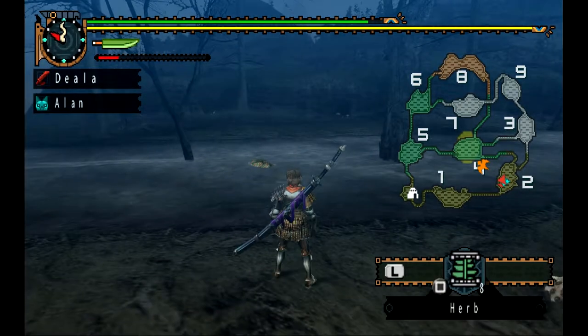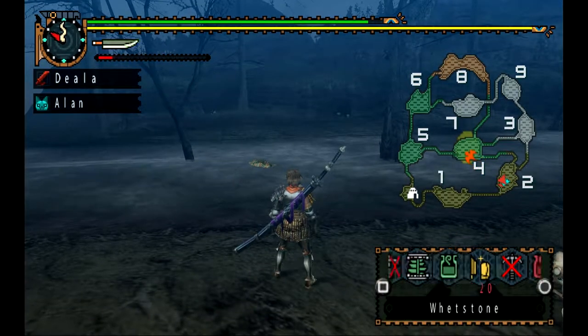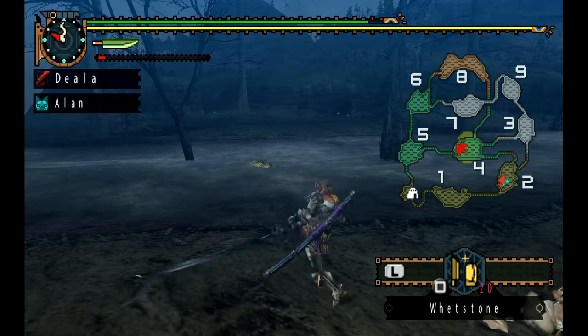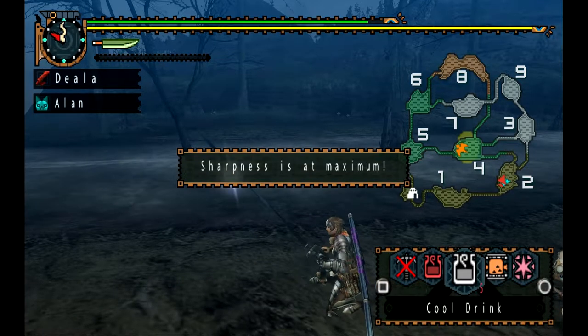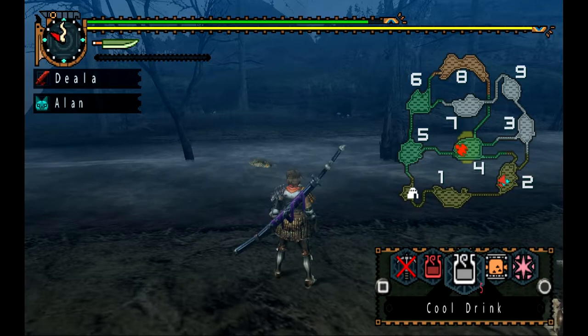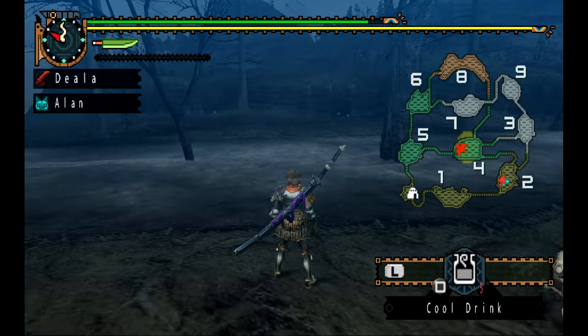It'll come back in a minute. Anything we need to prepare for? The shop and the weapon. You don't need to worry about any potions or anything like hot drinks or cold drinks in this area — at least going into areas three, nine, and seven, which are caves.